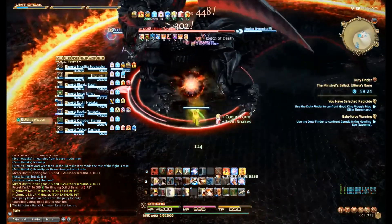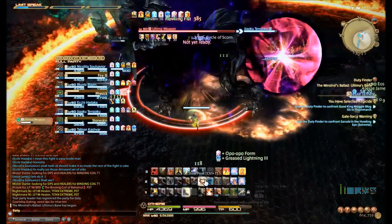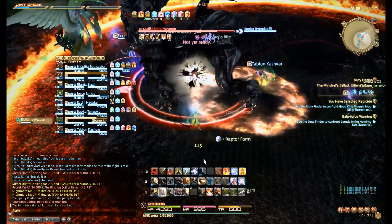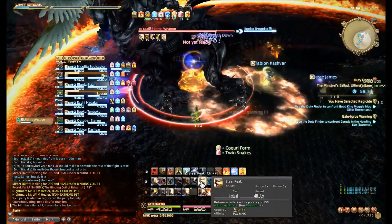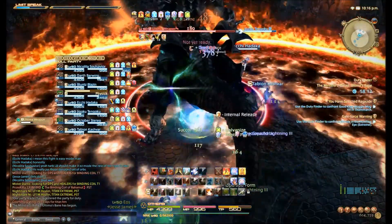So there you go — that was Vulcan Burst and it knocked me back away just as Garuda was using her AoE. Again, just a nice little thing to remember that can actually help you out.